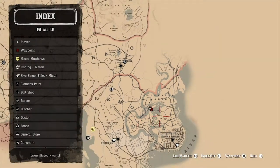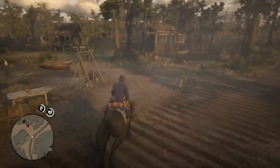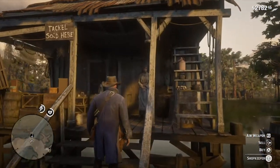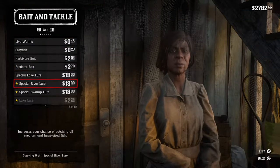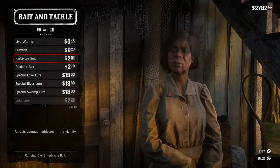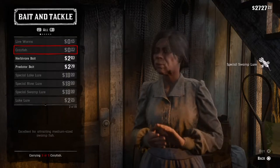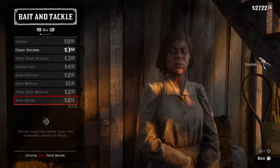The next step is to go to a bait shop — I think it's called Lagras or something like that. It's not really a town on the map, more of a small swamp village, but it's relatively easy to find above St. Denis. Once you go there, head up to the bait shop to buy the legendary bait lures. These are about $18 a piece — kind of expensive, but definitely worth it. You can buy all three: the special lake lure, the special river lure, and the special swamp lure. You'll want to use these in different locations depending on what kind of legendary fish you're going for.